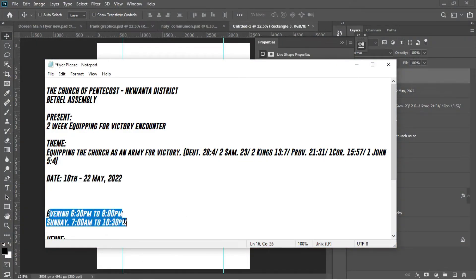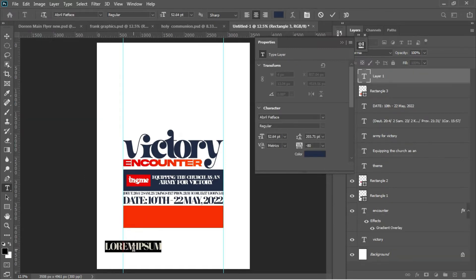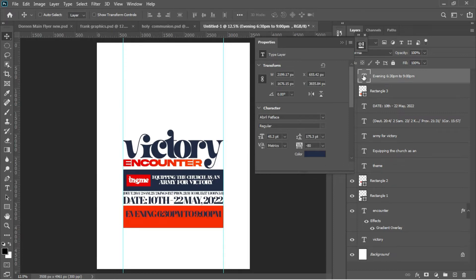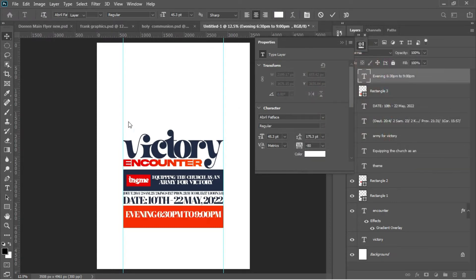Go back to the notepad and copy the sessions text. Ctrl+C, then go for the Text tool, Ctrl+V to paste. Next, copy 'Sunday', Ctrl+C, then delete what's not necessary. Ctrl+T to transform it, drag it here, change the color from deep blue to white. Use arrow keys to move it up a bit.